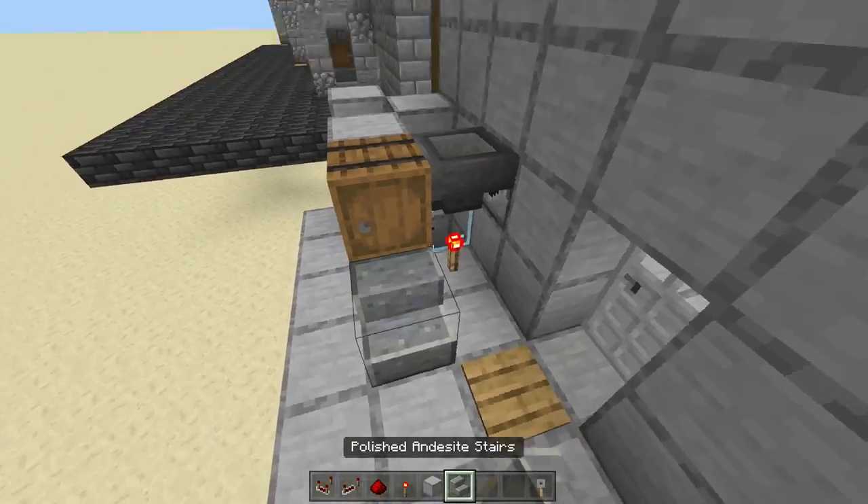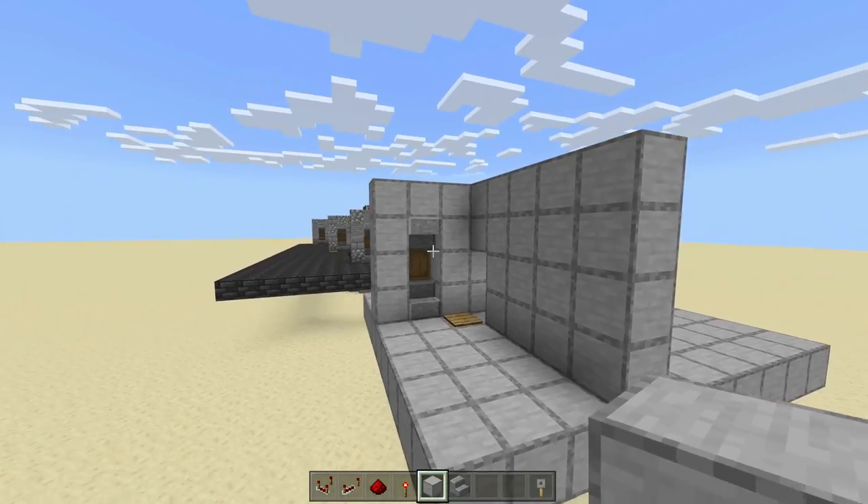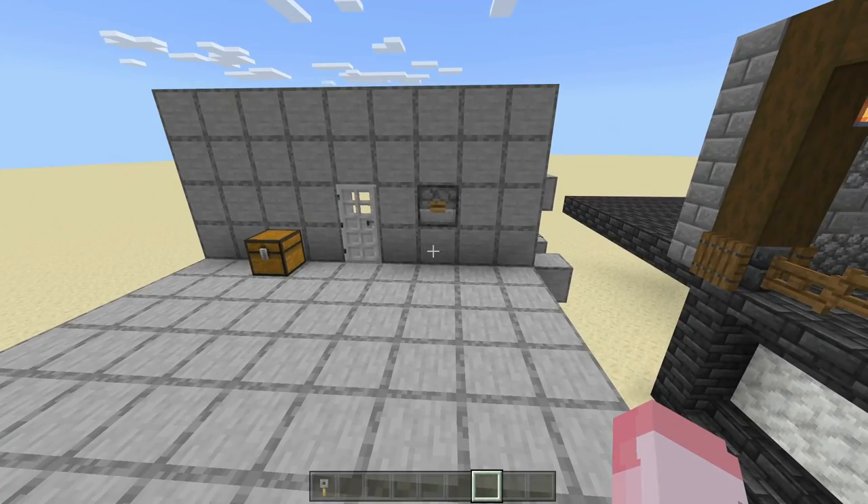Next, you can make it look pretty — place in your stairs and then just build blocks wherever. It should be looking something like this. That's the tutorial done.